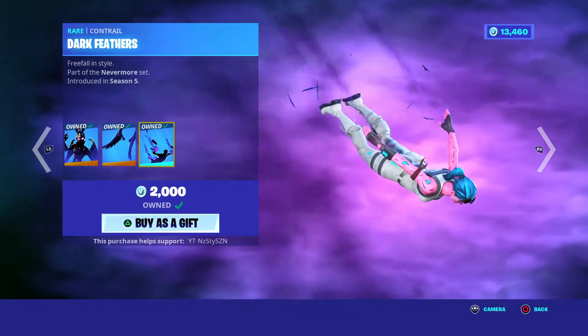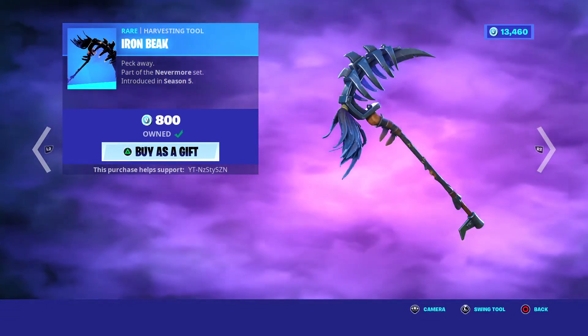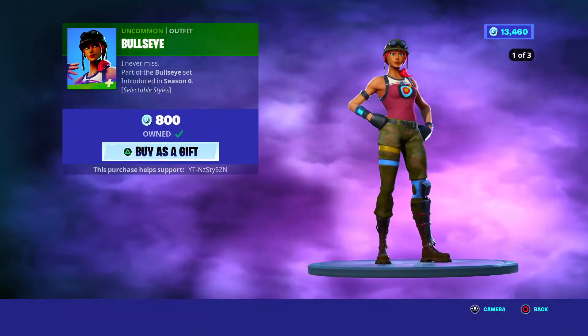We've got the Ravage, Season 5, 2k. The Ravage skin was the first skin to come with a Contrail built in, by the way — just throwing that out there. Iron Beak, Season 5, 800. Starling — never liked the skin — it's Season X, 1200.